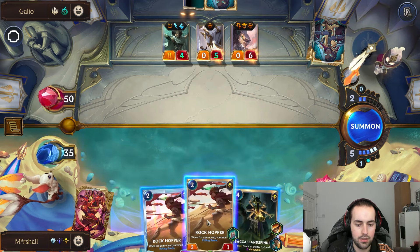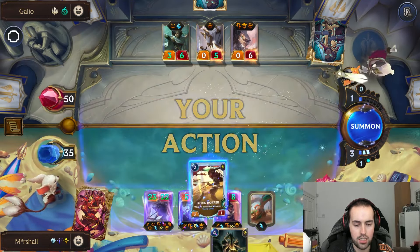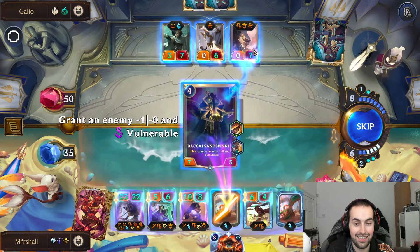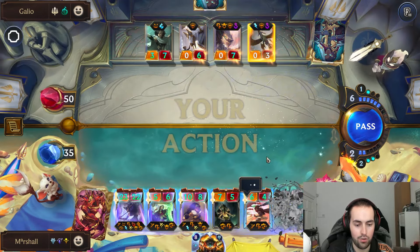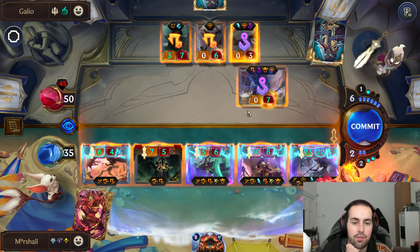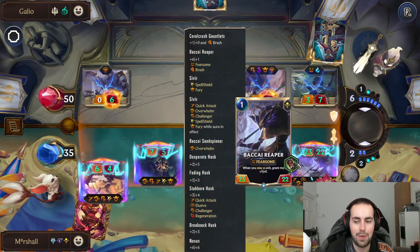Let's just play both of these — they've got a ghost of a chance. We gave everything Overwhelm — oh well. But that alone just means Sivir can grant it to everyone. This can go here, this can go here, and we deal thirty damage. This survives and we've got good old Battle Fury to finish it off.